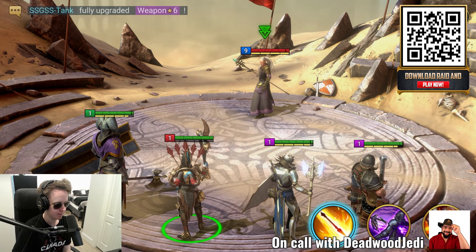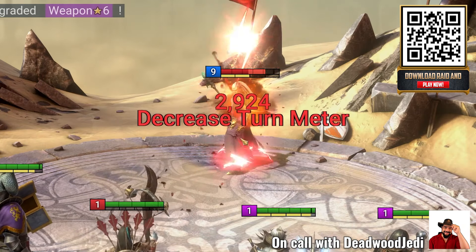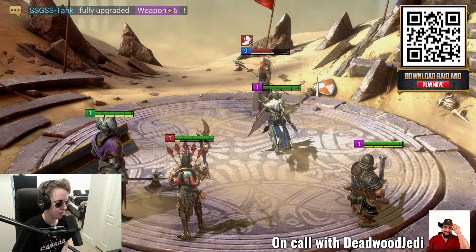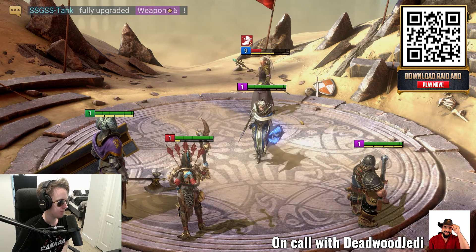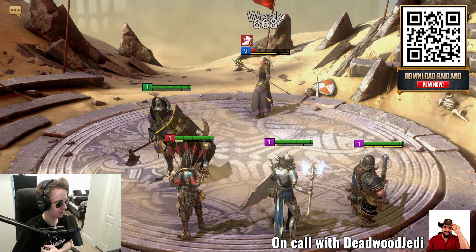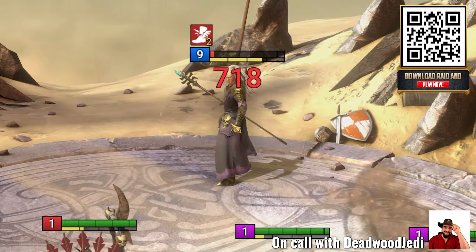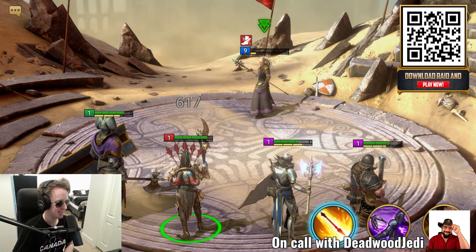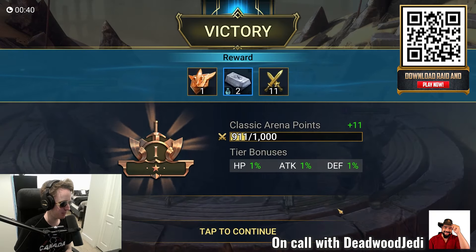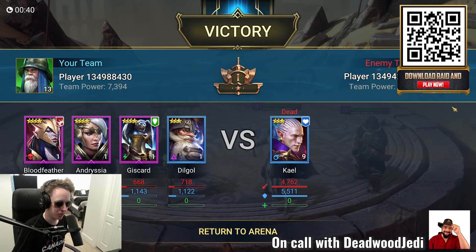Let's start the battle and see if I can beat this level nine player. Do you recommend auto or using your own abilities? It's always fun to use the skills in arena since it's an individual battle and you never quite know what you're facing. That was good — not only do you hit hard, you placed decreased turn meter and decreased speed, allowing the rest of your champions to take their turn. He's almost dead — and we win! We won our first arena battle!